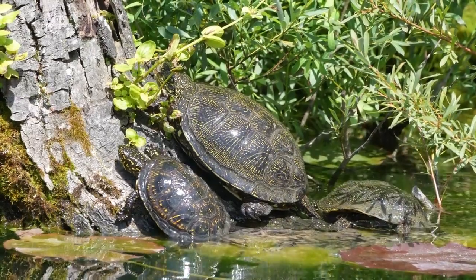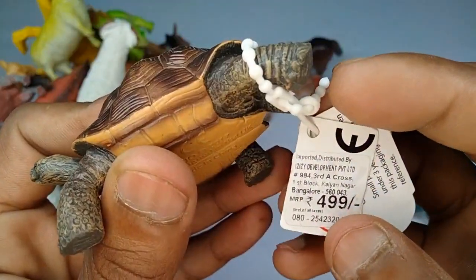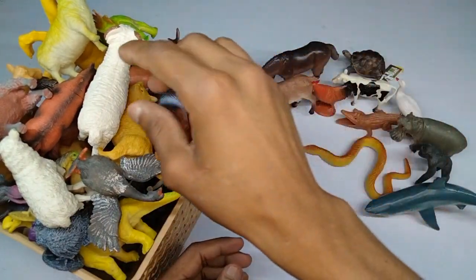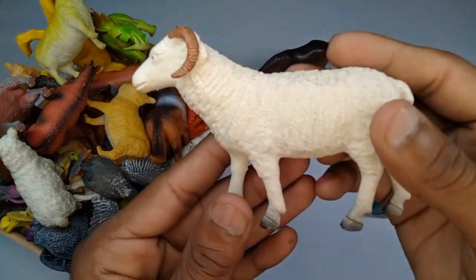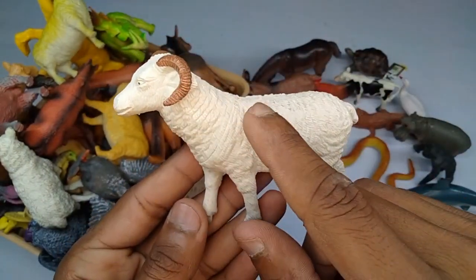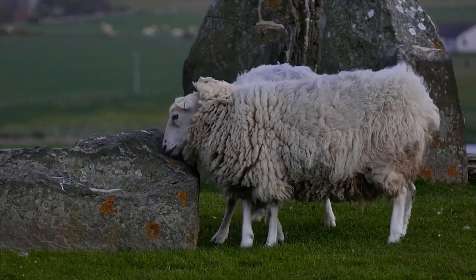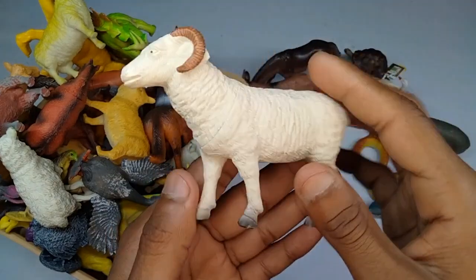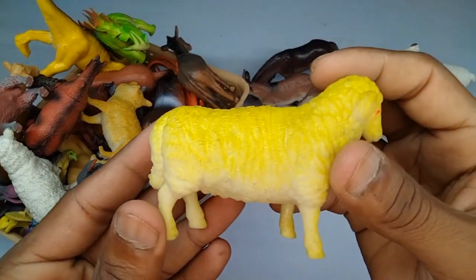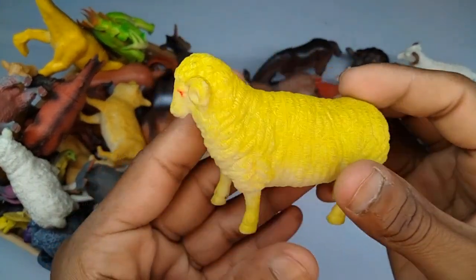Next figure: toratus! Wow, look is amazing — very nice look. Toratus for 99 rupees — look is beautiful. And next figure: white sheep! Guys, amazing look, red and white combination, beautiful sheep. Very nice sheep.